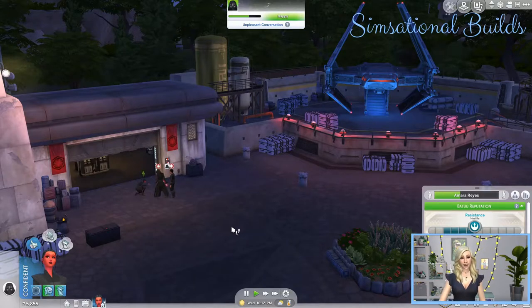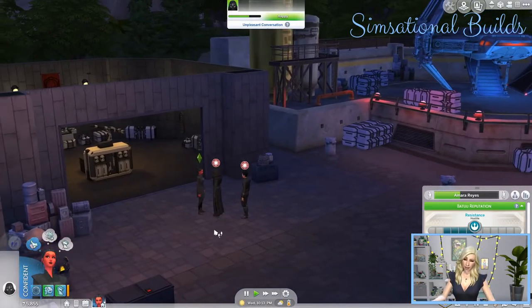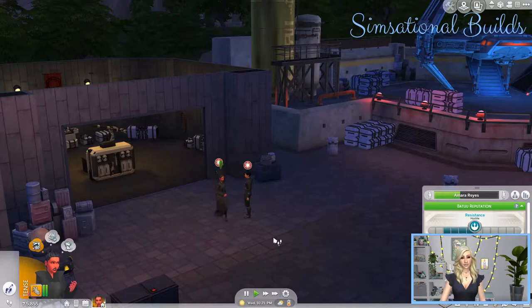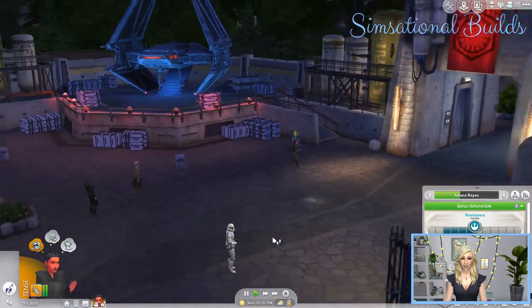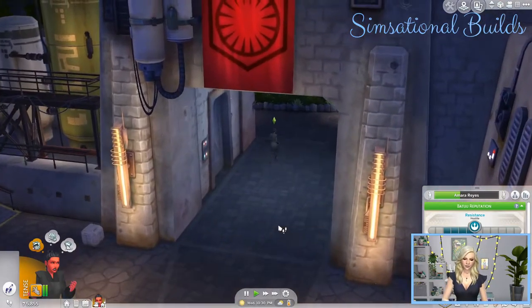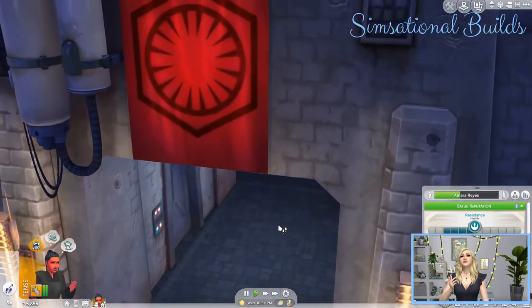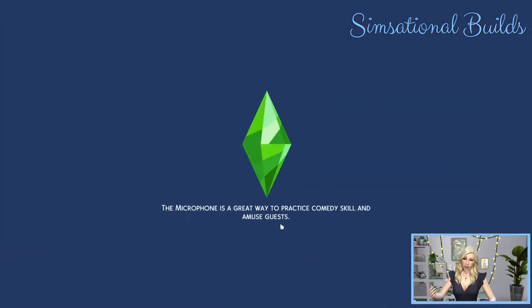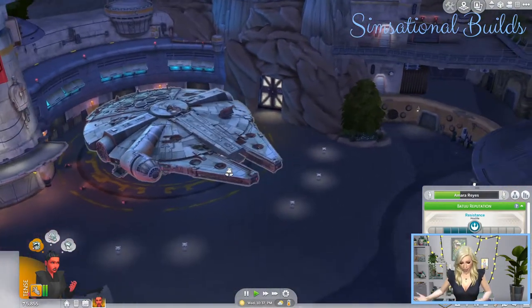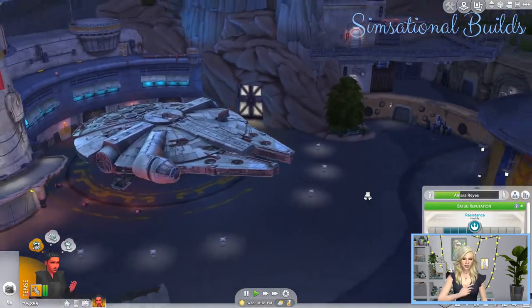CAS is a similar story. The clothing suits the world itself, but not much else. The hair is really cute and I do like the hair that came with it. There are about two pairs of women's shoes. The clothing and CAS options are not fantastic and I probably wouldn't use them for anything outside of this world.